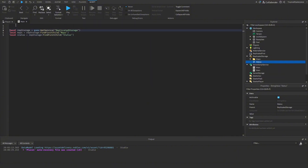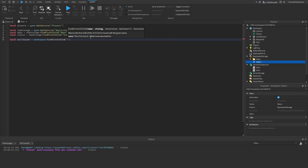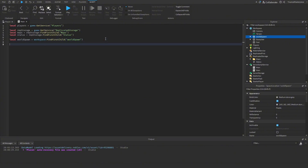We also need our Players service: `local Players = game:GetService('Players')`. We also need our world spawn so we can send players back once the game ends: `local worldSpawn = workspace:FindFirstChild('WorldSpawn')`. You can also call it 'SpawnLocation' if you don't want to change the name. Now that we have all this, we'll go ahead and make our loop: `while task.wait() do`.